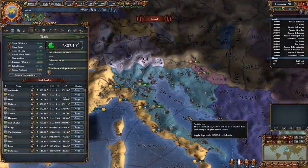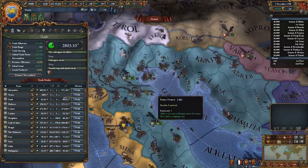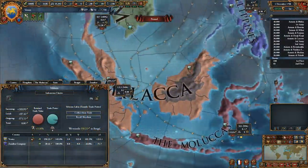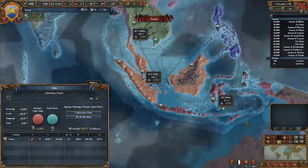You can see here I'm Venice and my global trade empire provides a whopping 2,803.1 ducats, which is over 80% of my income. Today I'll explain the mechanics that let me do this. The aim of this guide is to be efficient and thorough. I'll use plenty of examples and explain everything needed to understand the trading system in this one video without wasting your time.